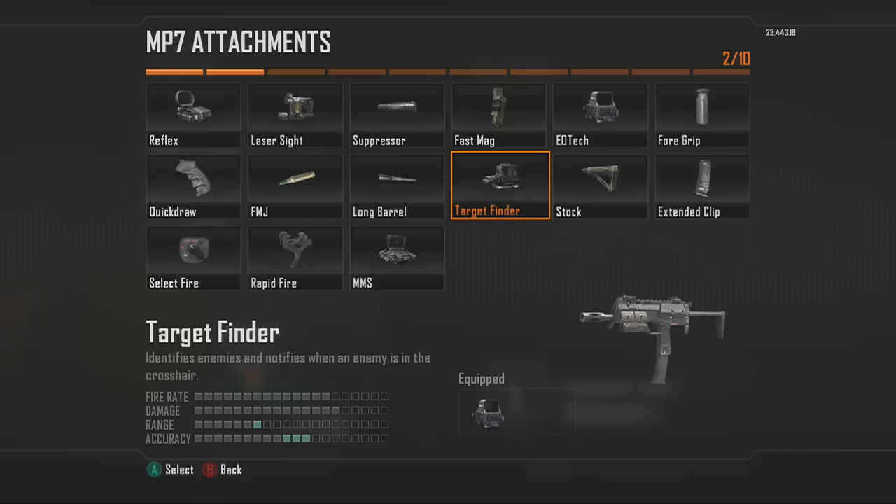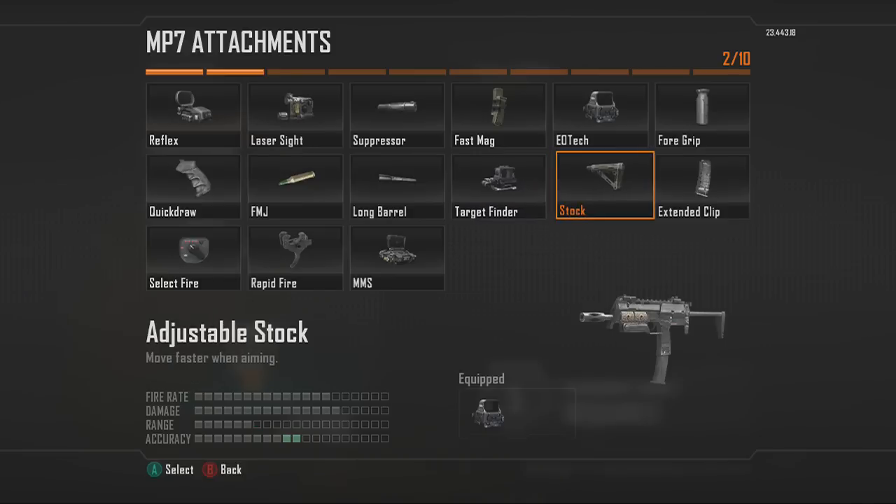Next is the Target Finder. It puts a red box around enemies when you aim down sights, so even if only part of a player is visible, you'll still see the red box around them — which could save your life. I definitely recommend putting the Target Finder on the MP7 specifically, because the MP7 is really nice with it and I've done a lot of work with that combo.